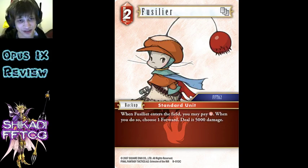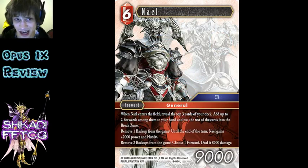Fusilia - again, Fire gets shafted here. This is one of the worst ones out of this line of backups. A bunch of the others have abilities which add something back - they've gained their CP back, so they're either 2 cost or 1 cost, they're basically Evokers. But this one is not, and it's actually an EX which does 5k without paying the extra. Yeah, they really hate Fire, man.